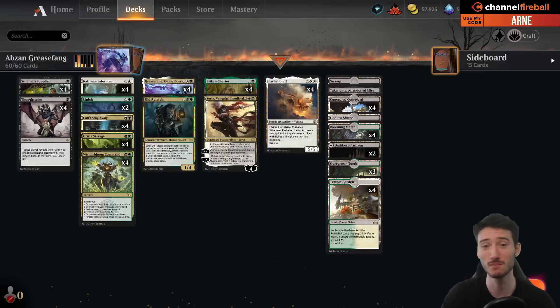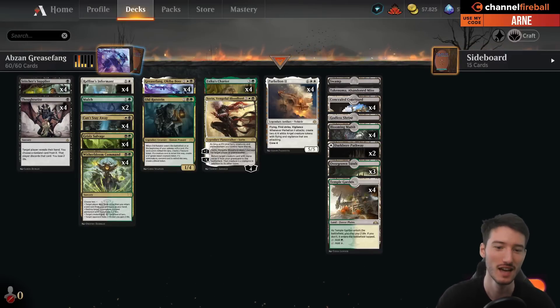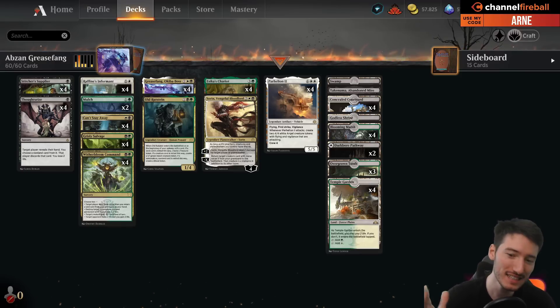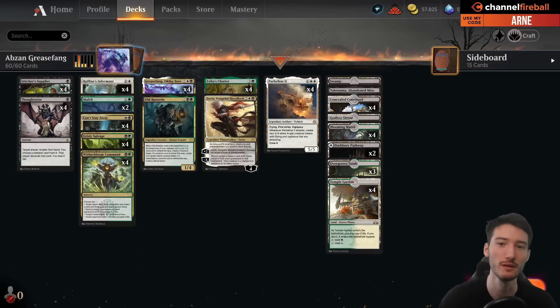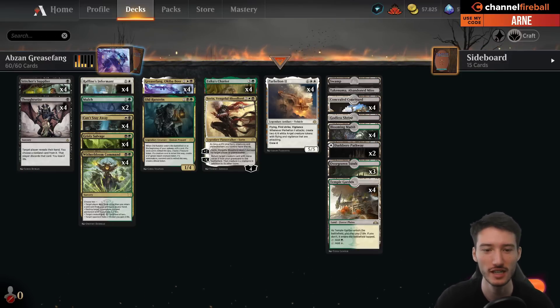Welcome back to another video. We are doing Explorer today. This is Abzan Grease Fang, a new brew I found on the internet. You can always go on various websites like MTGA Zone or MTG Goldfish, look for decks there and sometimes you find a gem like Abzan Grease Fang.